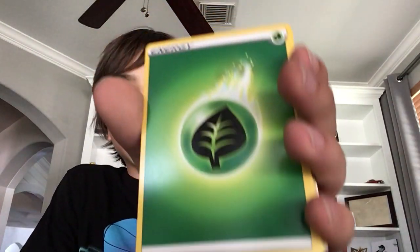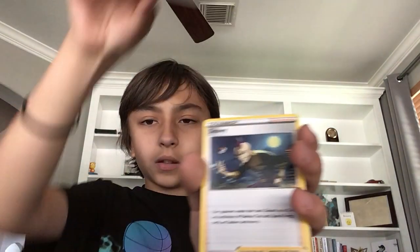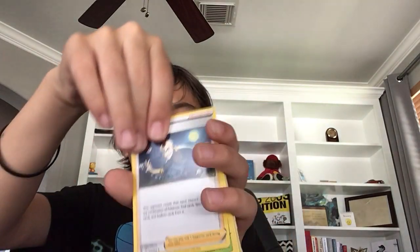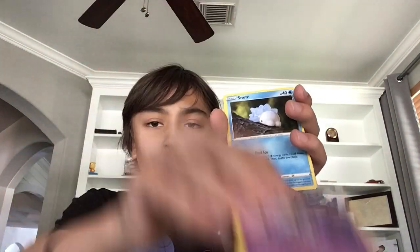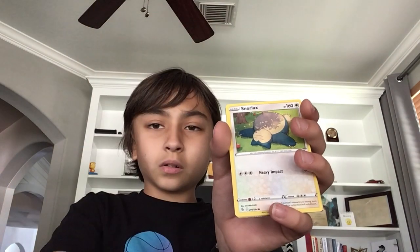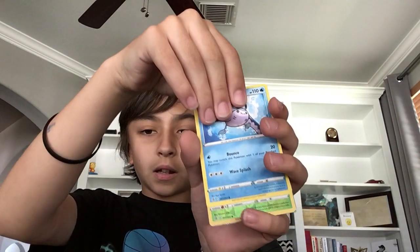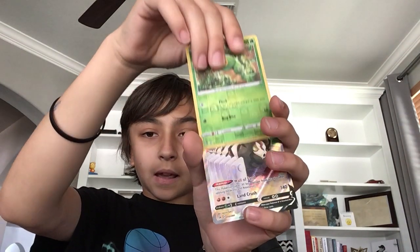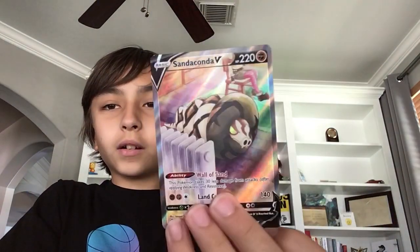Okay, let's see — Grass Energy. What's that? Battle VIP Pass. Sydney, Sydney Sage, Dreepy, Snom, Snorlax, Grubbin, Mantine, Caterpie, and... oh my god, isn't this like a really rare card? That's a Santa kind of alternate art. Okay, we're going to put that aside. Next let's see what we have for Brilliant Stars.